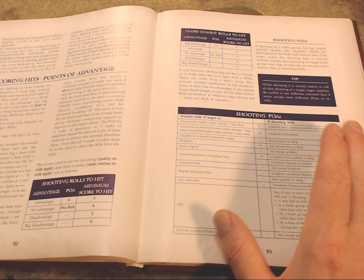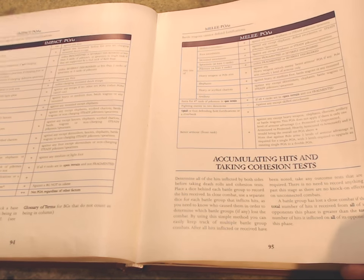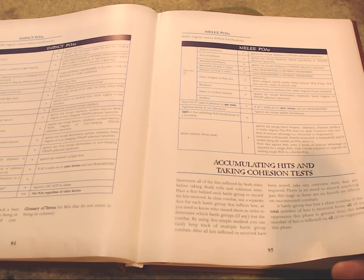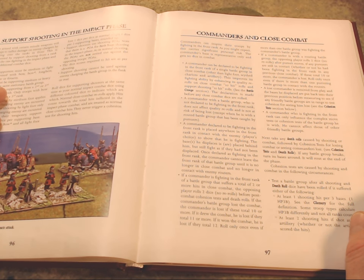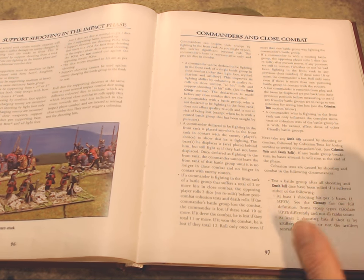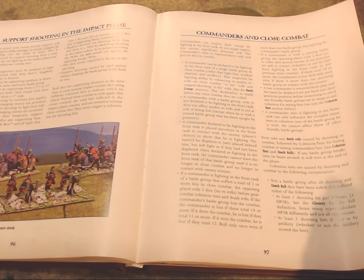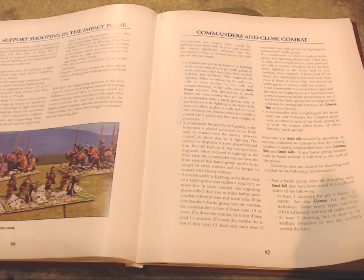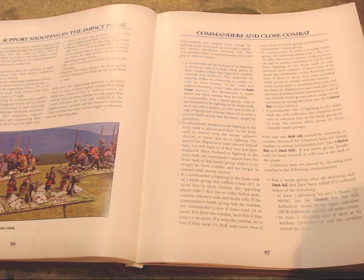Next is accumulating hits and taking cohesion tests. The side that suffers the most hits loses the melee and must make a cohesion test. That's very reminiscent of how Impetus works — if you lose the combat, you have to make cohesion tests.